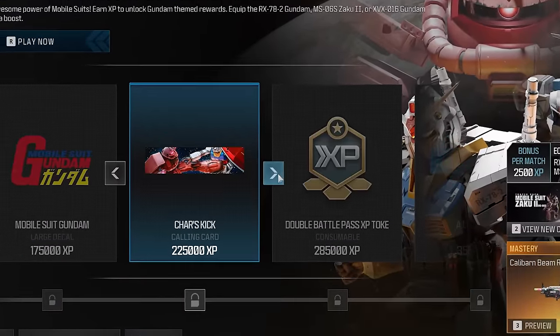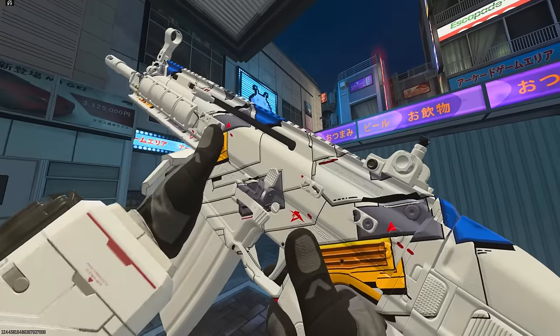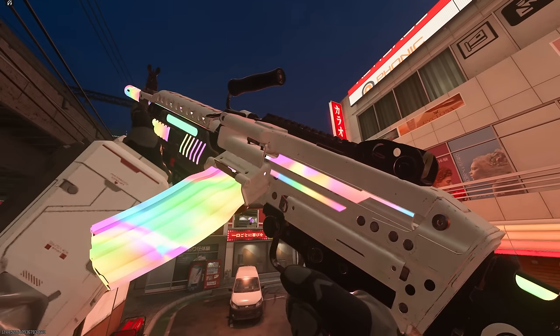The Gundam event might just have some of the best rewards we've seen yet, including a nice-looking camo and the fanciest blueprint in the game. Let's go get them unlocked.